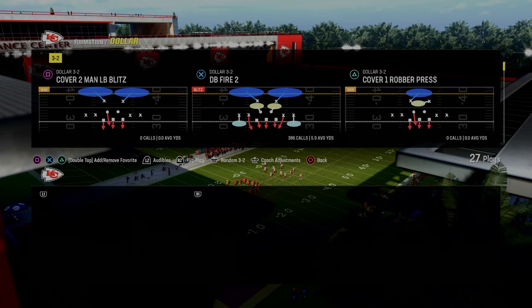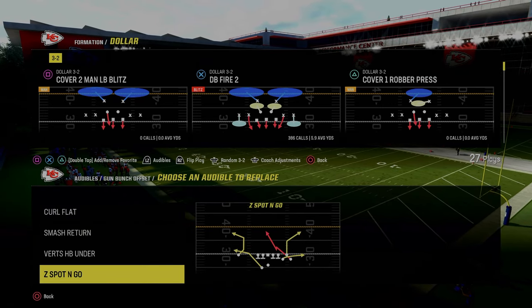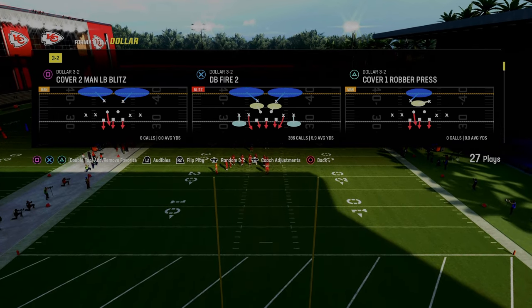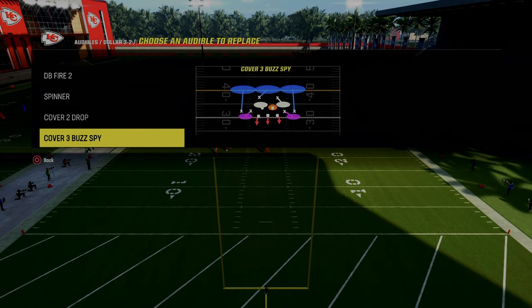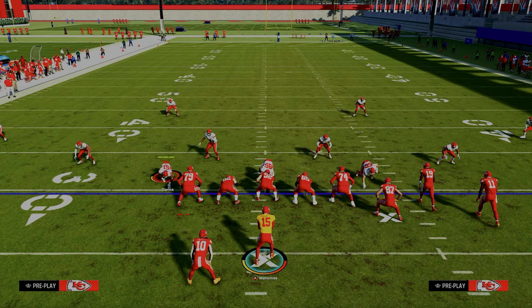I want to break this down in practice mode and go over two real methods. One of them is out of Z spot and go, but I think the main one Henry was running this out of was curl flat, due to the more depth you have from that specific corner route. Defensively, just for the sake of the video, we're going to go over some basic zone shells. I'm not going to send pressure because we know in practice mode the pressure is absolutely crazy.